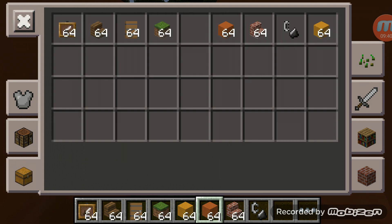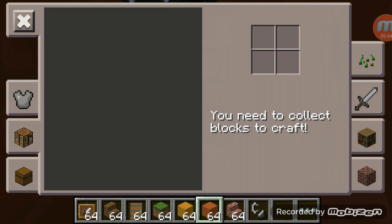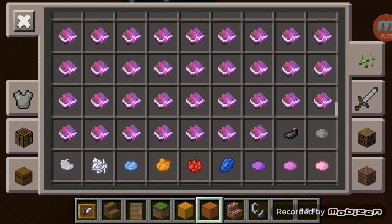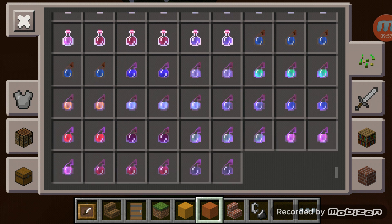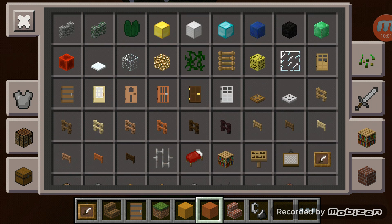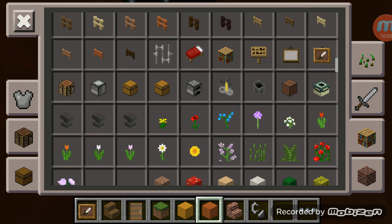The first one to fill up all the item frames wins. I have clothes — look, I just put a wall — mine is surrounded with the whole house. Okay so I need the chest.